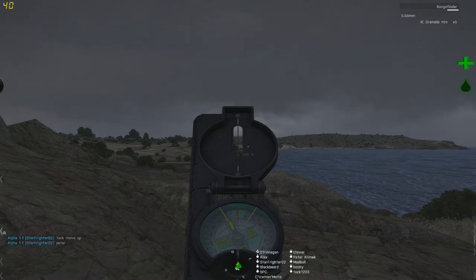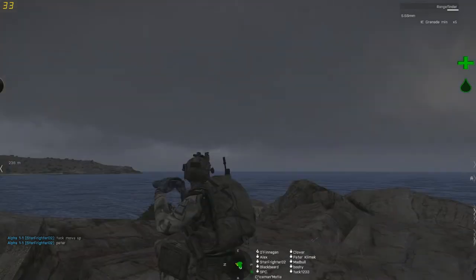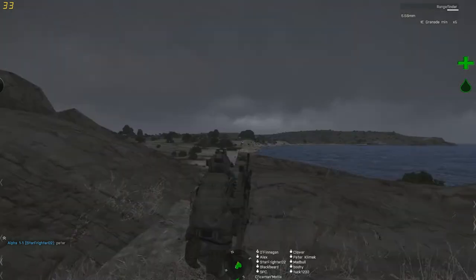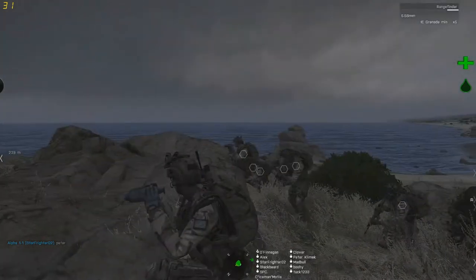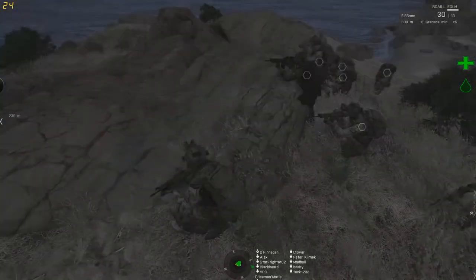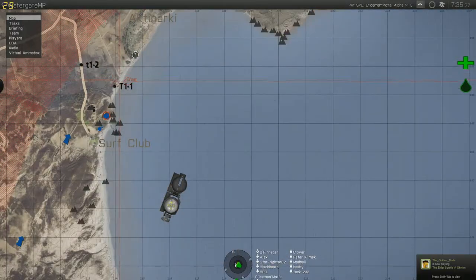Bearing 25. Hold on, stand by. I would recommend fireteam 2 goes to the south. Alpha fireteam will go straight in — actually, we'll have Bravo go straight in. Alpha, let's look around. I've marked it on the map. Fireteam leaders, look on your maps. Do you see the two points I've added?